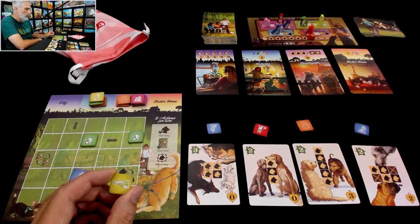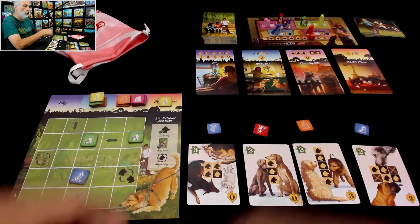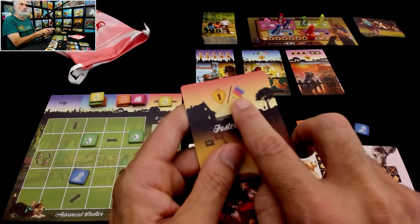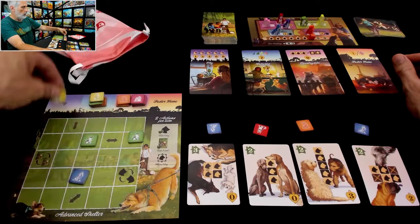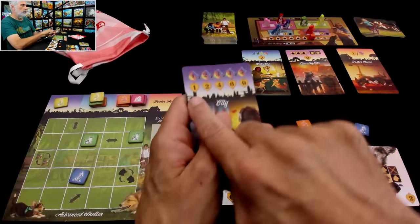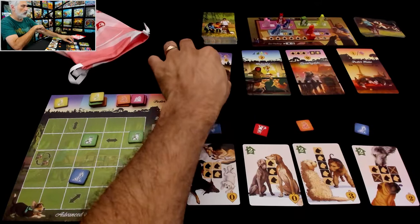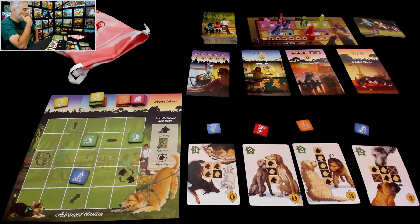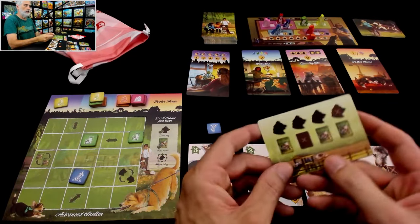I want to keep more greens than yellows, so I'll take a yellow. And where am I going to put this? One in the city is one point. Basically the foster homes — it's one per, no matter what they are, they're always a point. If I put it over here and I could get more yellows, the second yellow would be three and then four and six and nine. But I think this is it, I think this is as far as I go. So in that case, it doesn't really matter. Alrighty. And then my opponent — I'm just finishing out in case I want to keep going. They take that and they take the hound dog.